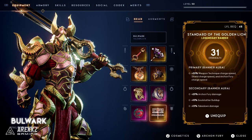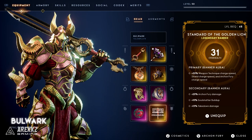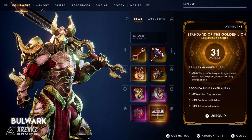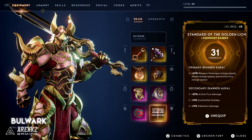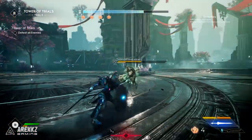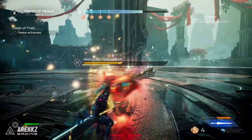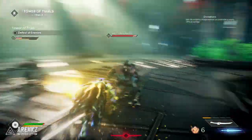Moving on from there, we then have a banner — the Standard of the Gold Lion. Banners are an integral part of your loadout, and while they might not look as fancy and flashy as weapons, this one is worth talking about because it gives you plus 30% weapon technique charge speed, shield charge speed, and archon fury charge speed. Basically all the things you want to be using — it gives you a big boost on their charge whilst you're within it, allowing you to refresh your powerful abilities incredibly quickly.